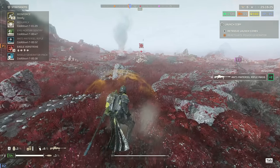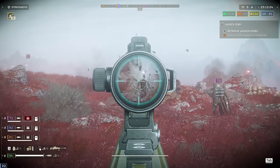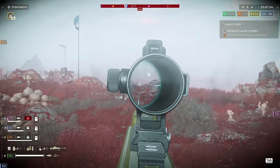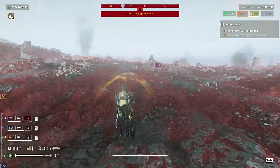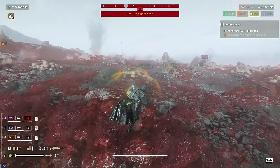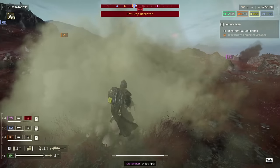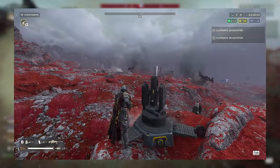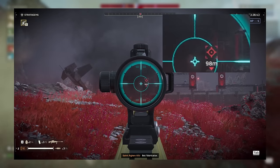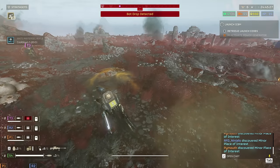The mortars have a key feature of being able to engage enemies without needing line of sight. As long as they are within range, the mortar will begin bombarding them. However, there is one exception: as you saw from the clip earlier, the mortars are capable of bombarding fabricators, and it appears to be the only structure they do this to. But for the mortar to take aim at the fabricator, it needs a clear line of sight. Even though the mortars are well within range of a fabricator, because they do not have a direct line of sight, they aren't doing anything.